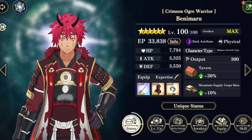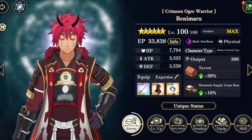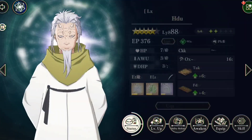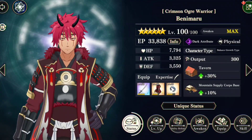What's up my dudes, Valk here and today we're going to be doing a video on the Crimson Ogre Warrior Benamaru, the 6-star you get for free who's naturally a 4-star. As you can see, he is somewhere around the value of a double awakened 5-star, right around that value, and he's got his own 5-star equips.